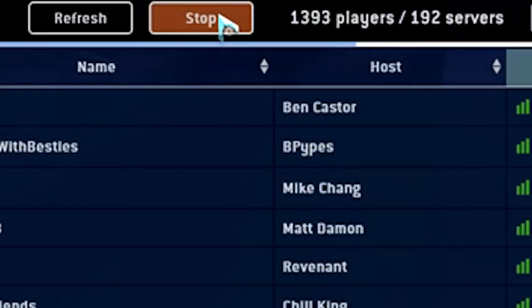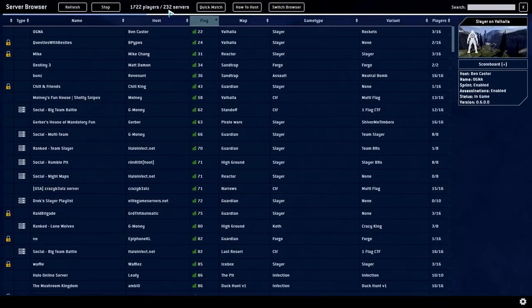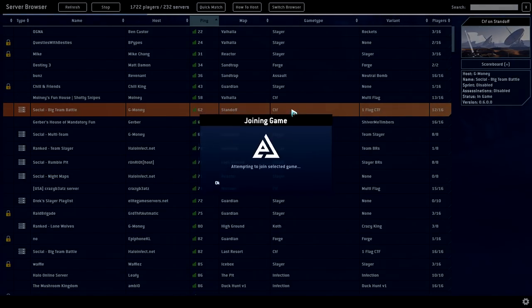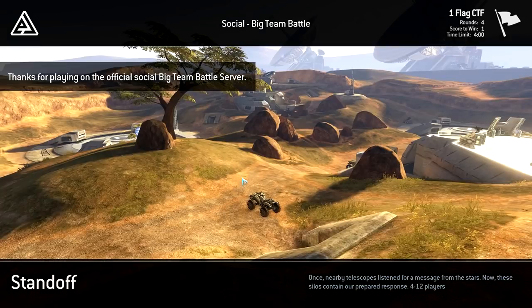Yeah, I just realized that — I know it's super simple, kind of brain-dead, but honestly it really helped me out. If you hit Stop, you'll see the numbers right next to it stop loading. That means you can actually functionally browse the servers and find something you want to join — like this CTF flag game. Look at how quickly that loaded in!